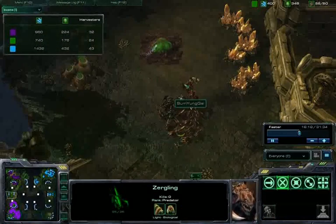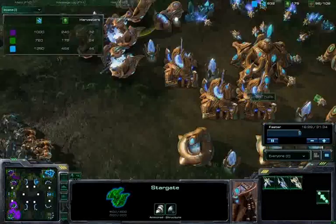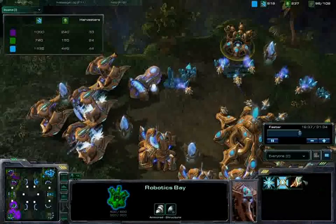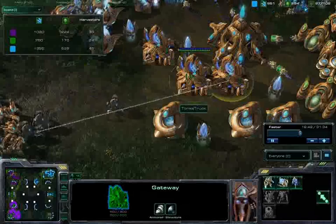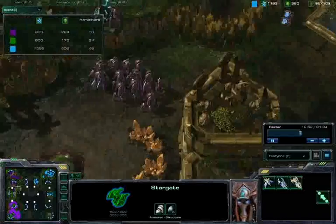Really, these tier 1, tier 1.5, and tier 2 units will not be enough to stop a large amount of Immortals, Void Rays, and Colossus. No Colossus coming out just yet, and he hasn't upgraded the Extended Thermal Lance either. He is instead operating off of three normal gateways and pumping Void Rays.